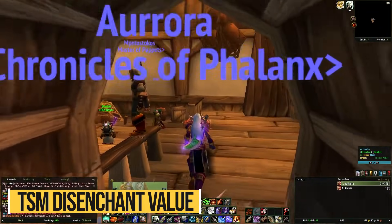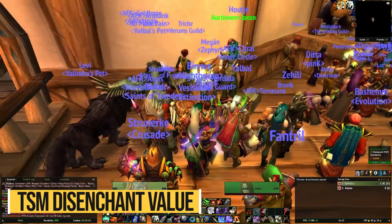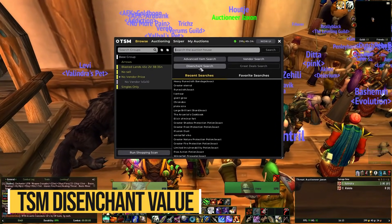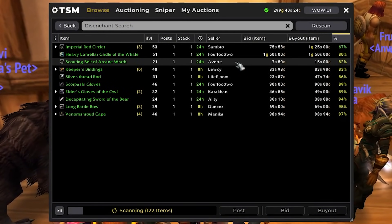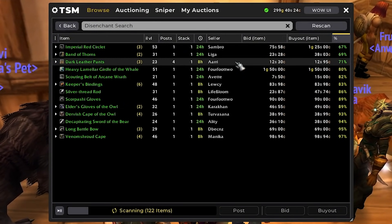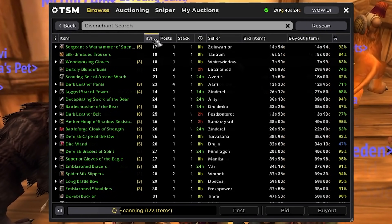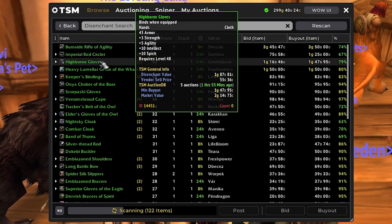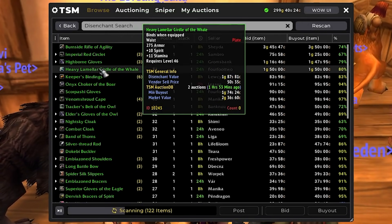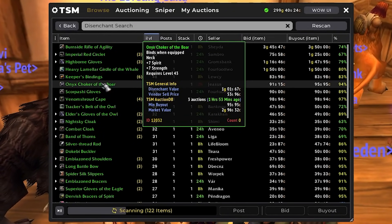If you're an enchanter, a very useful addon to have is TradeSkillMaster — TSM. It's an addon filled with very useful features, but one I end up using the most is the disenchanting value for items. Thanks to this you can easily see what an item is worth if you disenchant it versus vendor it versus sell it directly on the auction house, making it easy to decide whether to disenchant, vendor, or sell a piece of green or blue gear you receive randomly.